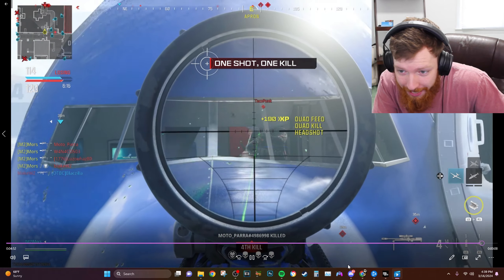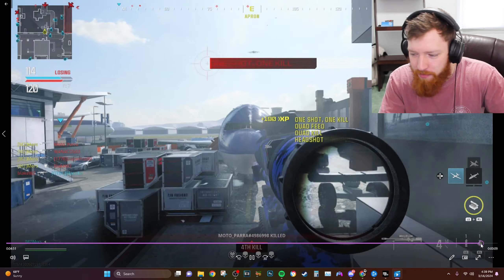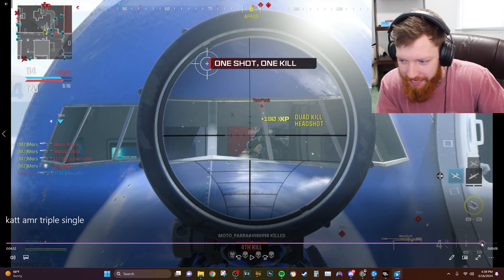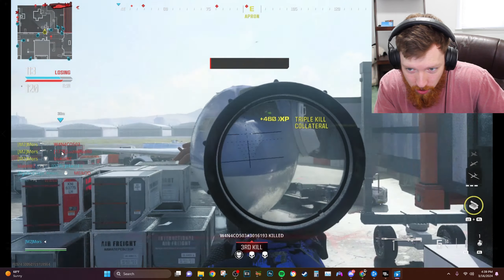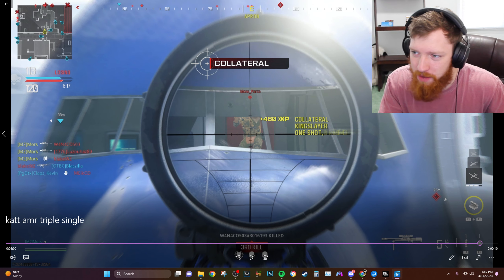I gotta show you what I hit for the surf club team versus team real quick. Look at this. The client lines up - nope. I think that would have been an unsplit six-on with the CAT AMR right there. That is a quad or a five-on easily. The white hit marker and all.